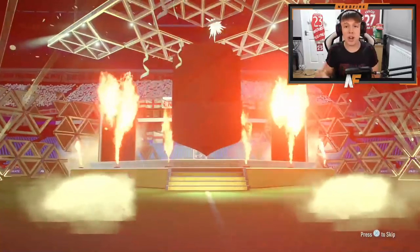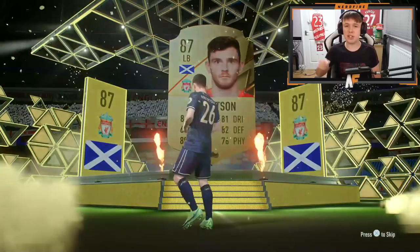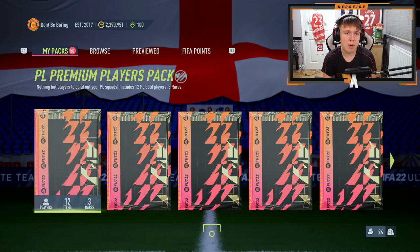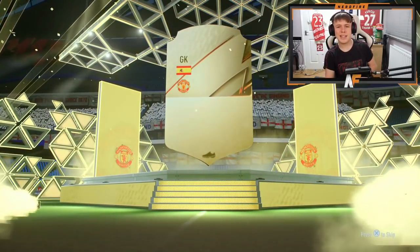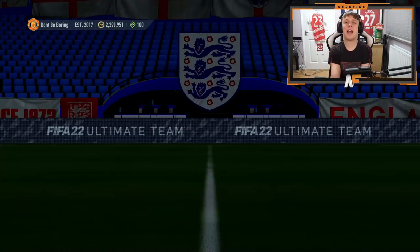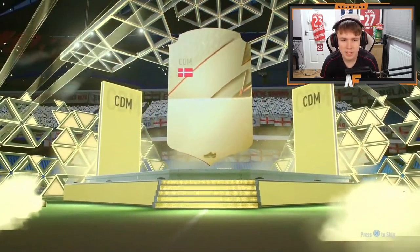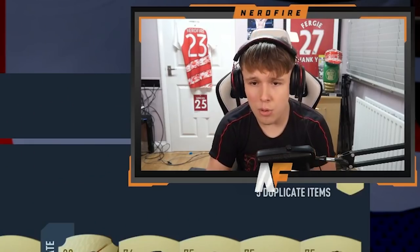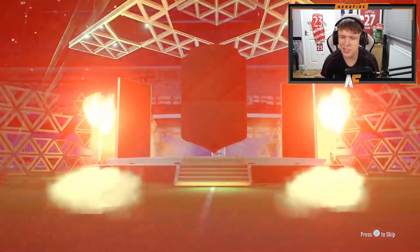First Premier League pack — talk about fodder, it's Andy Robertson 87. Going straight into the Varane SBC, thank you. Pack number two — it's a walkout, David De Gea. He best get Player of the Month now. Premier League pack number three — Hoibjerg 83, lots of boards from these packs. Number four — it's a board again, England center back — it's Harry Maguire! Where's his Team of the Year card though?